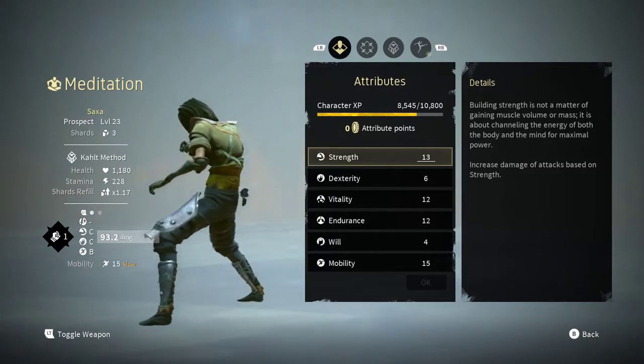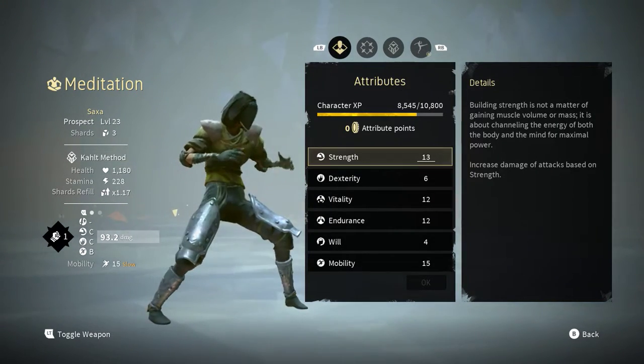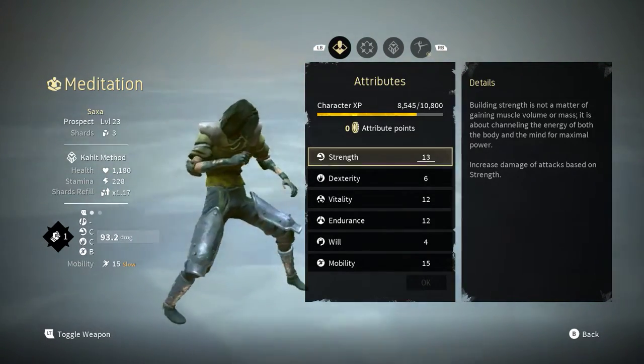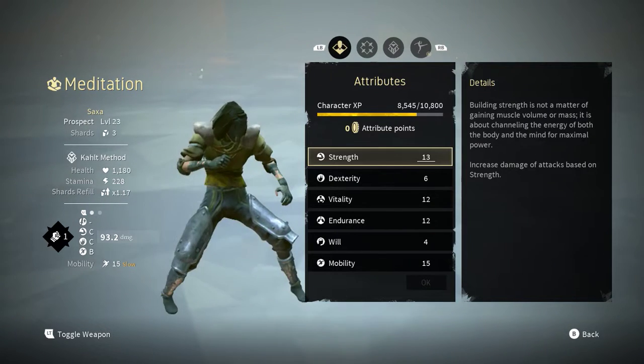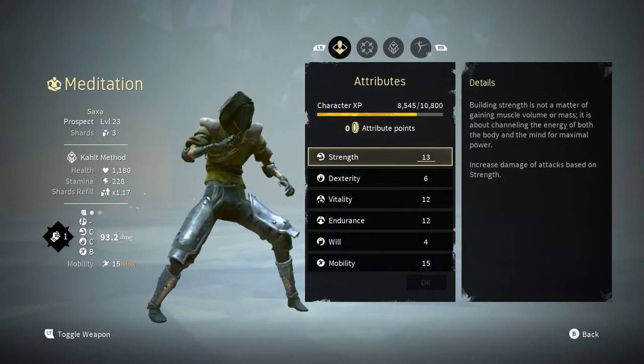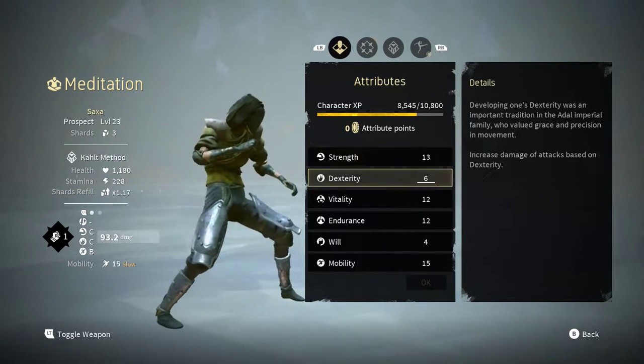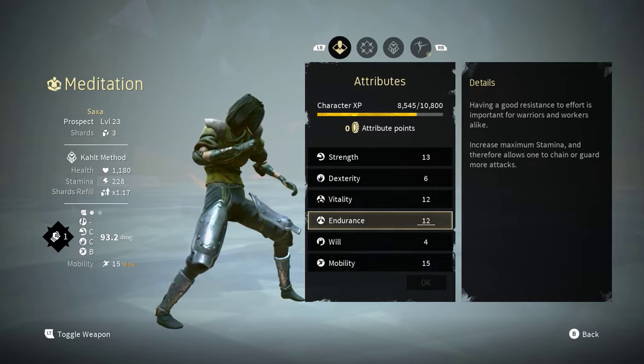Alright, this is Absolver. This is my character called Saxa, named after her character from Spartacus. She's my tank character and I'm quite enjoying it. Level 23 at the moment. I'm trying to make it as balanced as possible but really I'm speccing into strength, vitality and endurance.